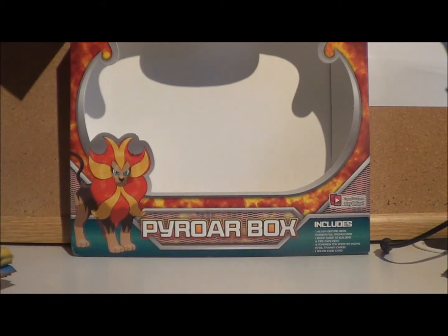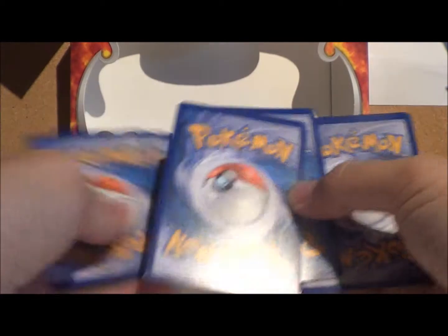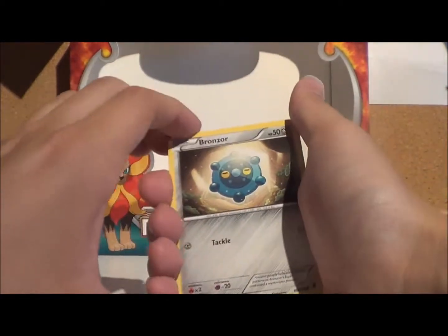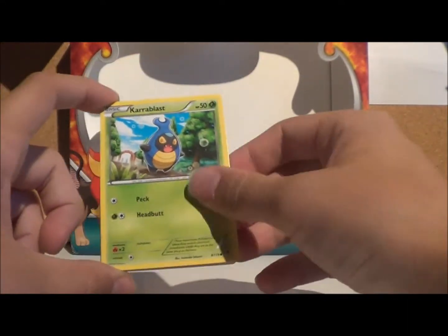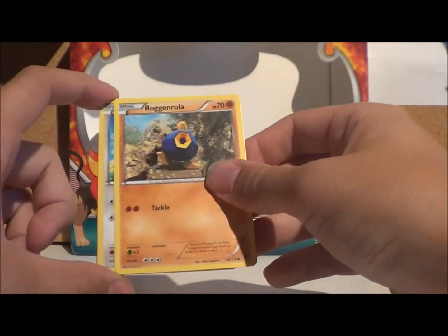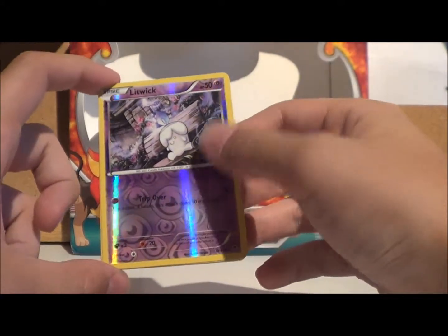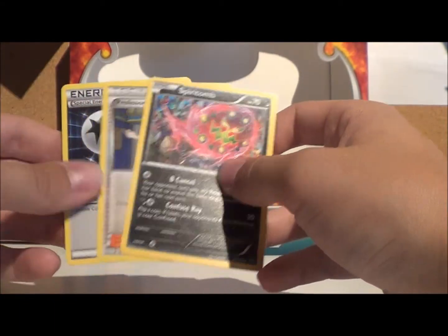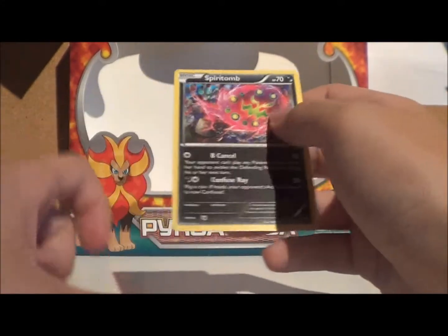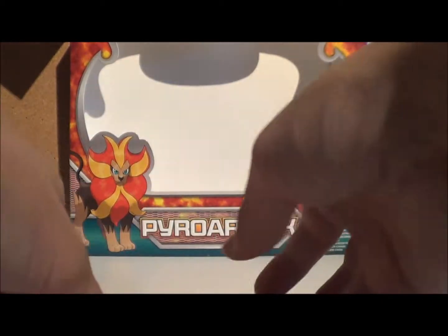Moving to the second Phantom Forces pack: we've got a Bronzor, Dino, Karablast, Roggenrola, Bunnelby, Lampent — oh that's nice. Reverse is a lovely Reverse Litwick. As a rare we've got a Spiritomb, along with a Professor Sycamore and a Double Colorless Energy. I'm not sure I like Spiritomb — I think they definitely went downhill after so many generations, getting caught up in just making more Pokemon, obviously not as good as the first series.